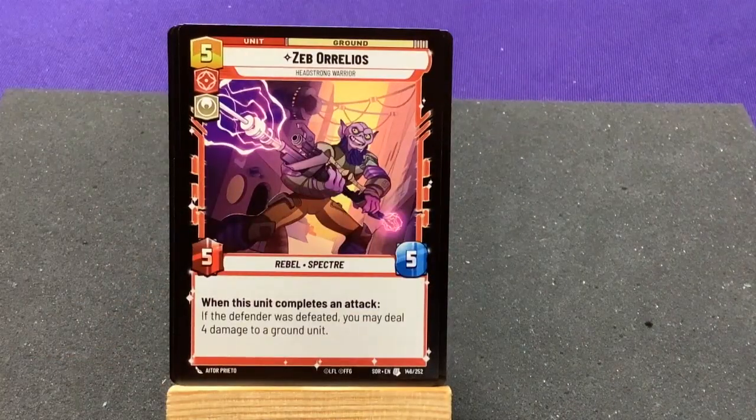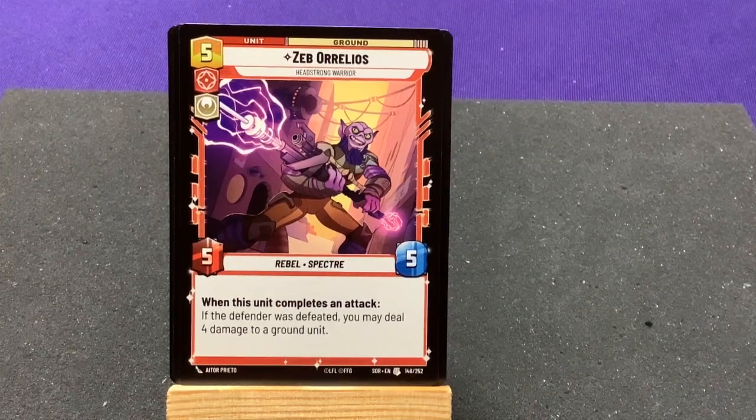Our first uncommon is Zeb Orrelios, Headstrong Warrior — also a Rebel and Lasat Warrior. Works with our leader we just got. When this unit completes an attack, if the defender was defeated, you may deal 4 damage to a ground unit. That's pretty cool.